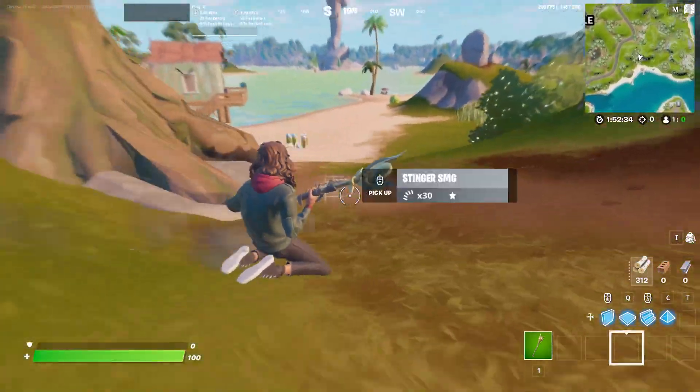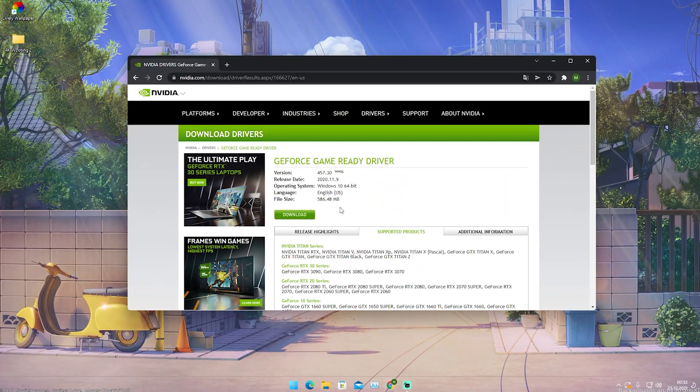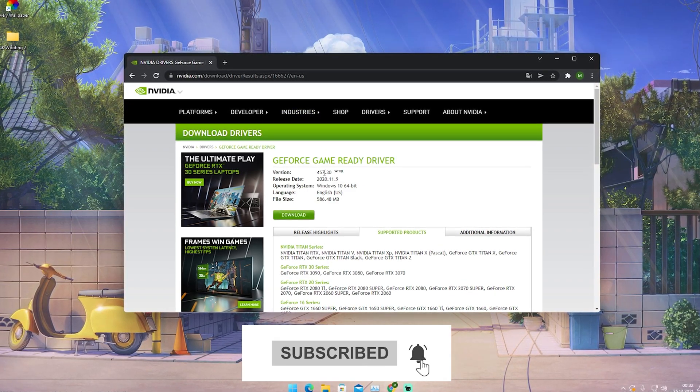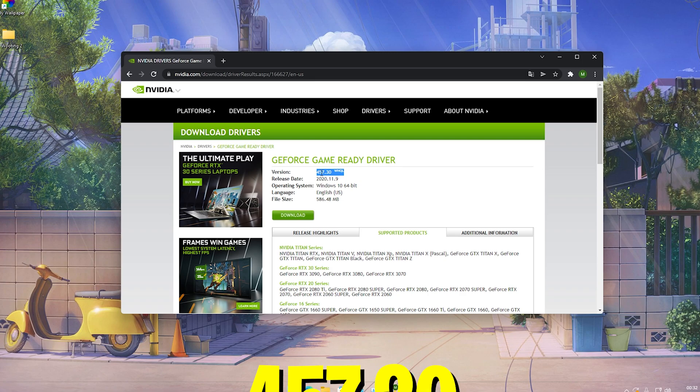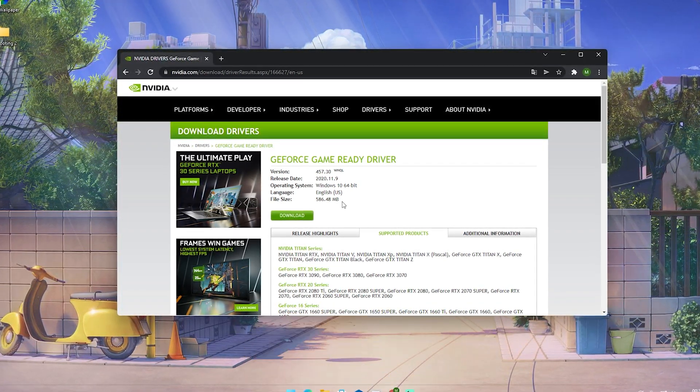Now I'm going to show you and compare the FPS after we apply this new best Nvidia driver. What you want to do first is click on the first link in the description — I'm going to give you the direct link to the driver. The driver version we're talking about today is 457.30. This is the best one for FPS in Chapter 3.